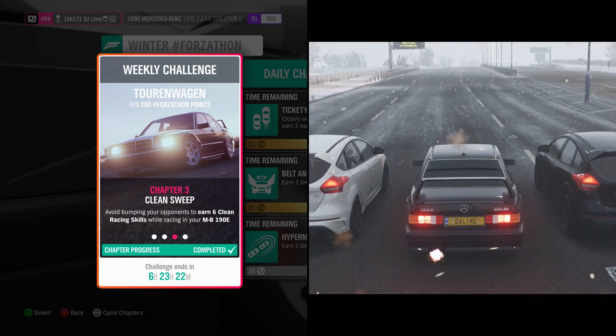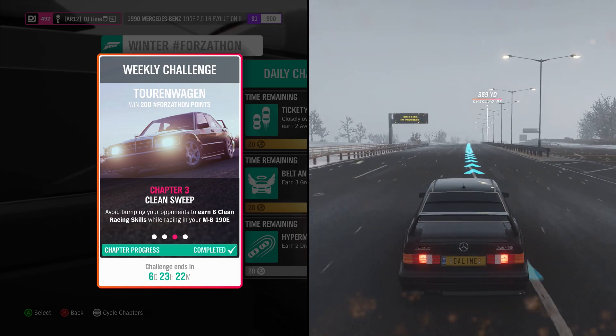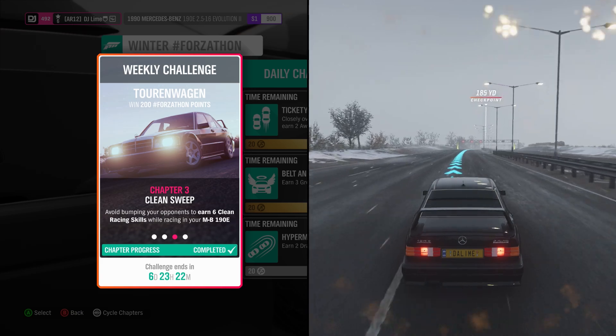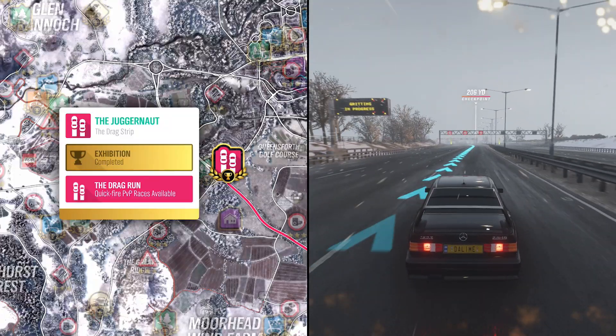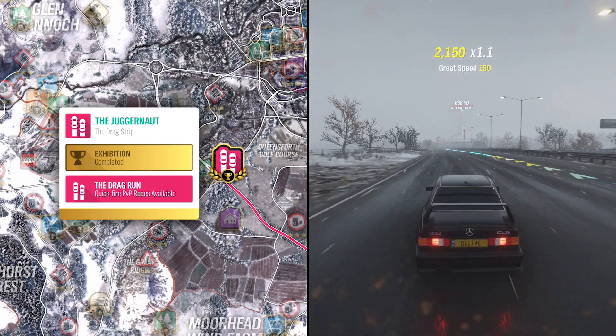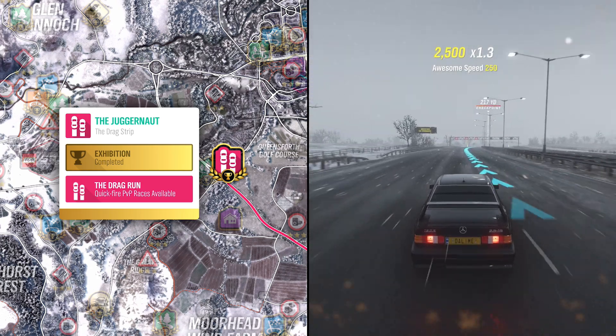In the third challenge, you'll earn six clean racing skills. This will only show up inside of a race, so you'll need to complete a good portion of track where you do not cause any problems like hitting drivatars or crashing into walls. The easiest track to pick up these skills will be the Juggernaut Drag Strip. If you do not have this track, level up your drag racing levels because almost everyone should have this track by now.